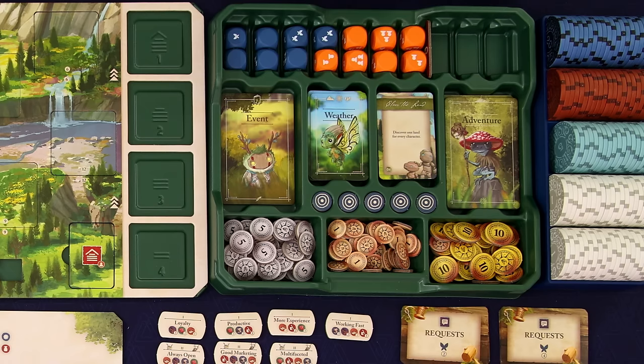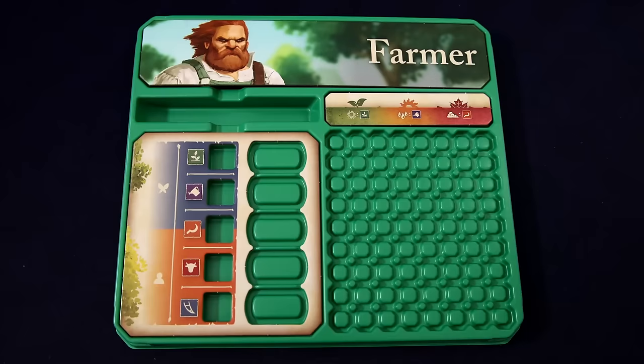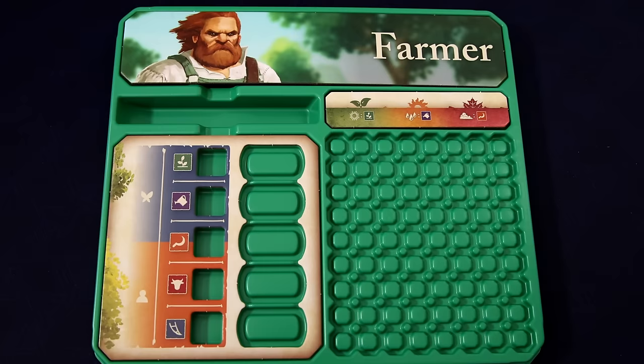It isn't game-breaking or anything — not a big deal — but the starting order is meant to ease you into the game in those first days. Now you get to pick a character, and these characters are very asymmetric, each with their own rules and mechanisms. In the base game you can choose between the farmer, who is sort of playing a polyomino tile placement game, planting and growing and selling crops for money.